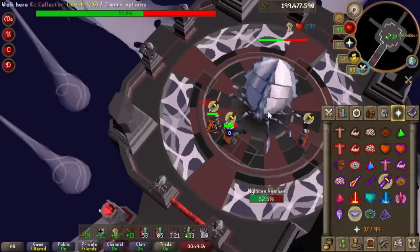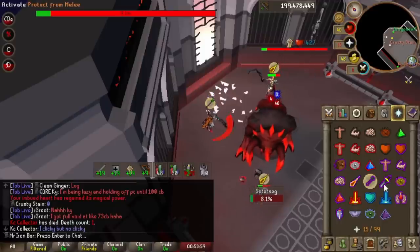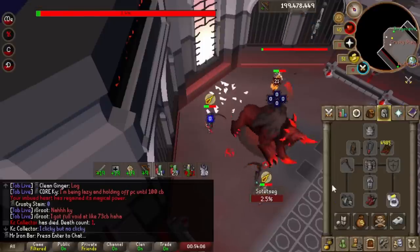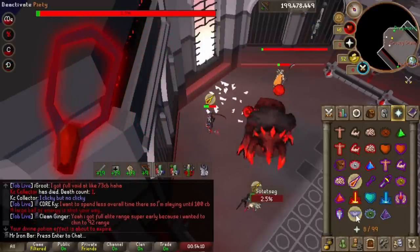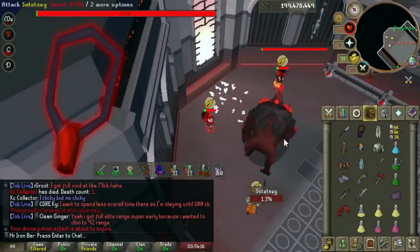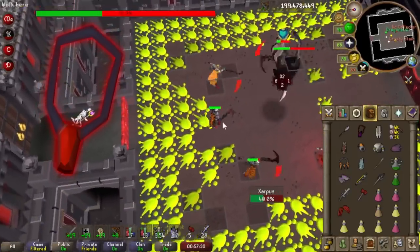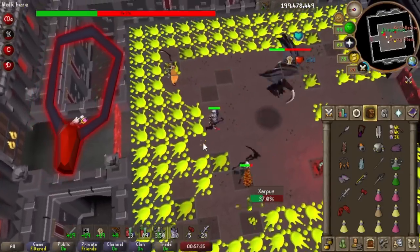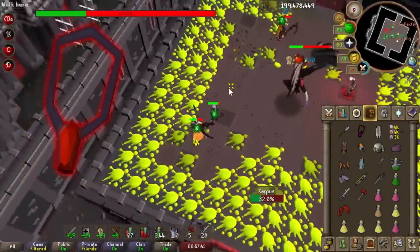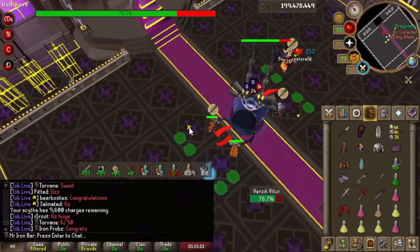Full Torva is a massive upgrade over Bandos at Theater of Blood in two ways. The first is the max hit — especially with a scythe that's three max hits since it swings three times, but with other weapons it will be at least one max hit. The second is that you can wear a blood fury with the full Torva setup and still keep the new max hit with the scythe, which is insane. You can essentially bring double the food with the blood fury and still do near maximum damage available. You're only missing five accuracy versus the torture, but it's negligible. So for ToB and Harmo, you'll have a much easier time with full Torva, scythe, and the blood fury.